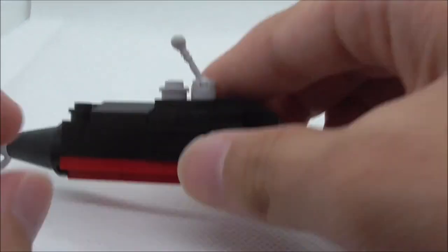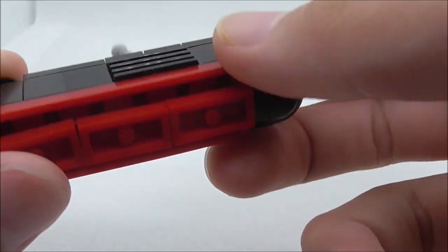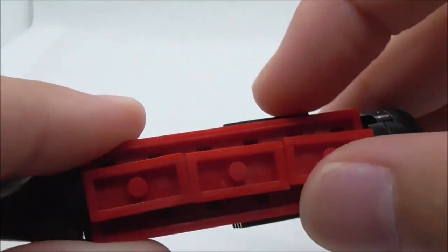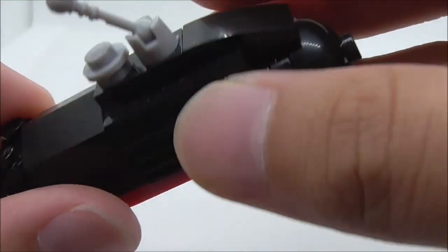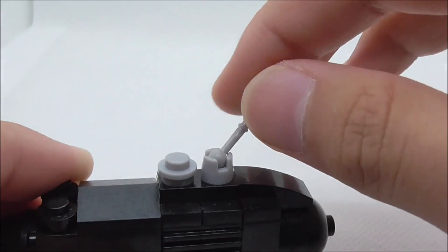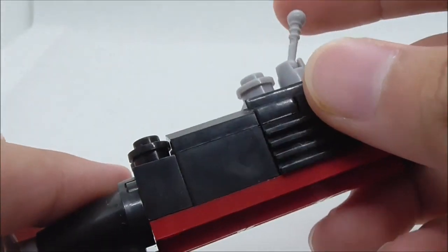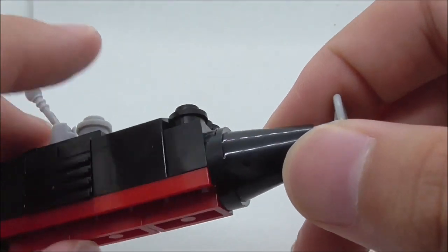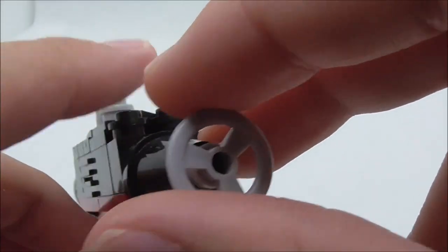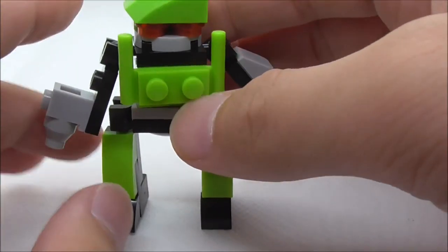The seventh build is the submarine. You got a round part at the front that looks like all other submarines, and at the bottom there are jumper pieces that make up the design. At the top there's an antenna or periscope type thing — though a periscope wouldn't move like this. There's a turbine at the back represented by a steering wheel piece.